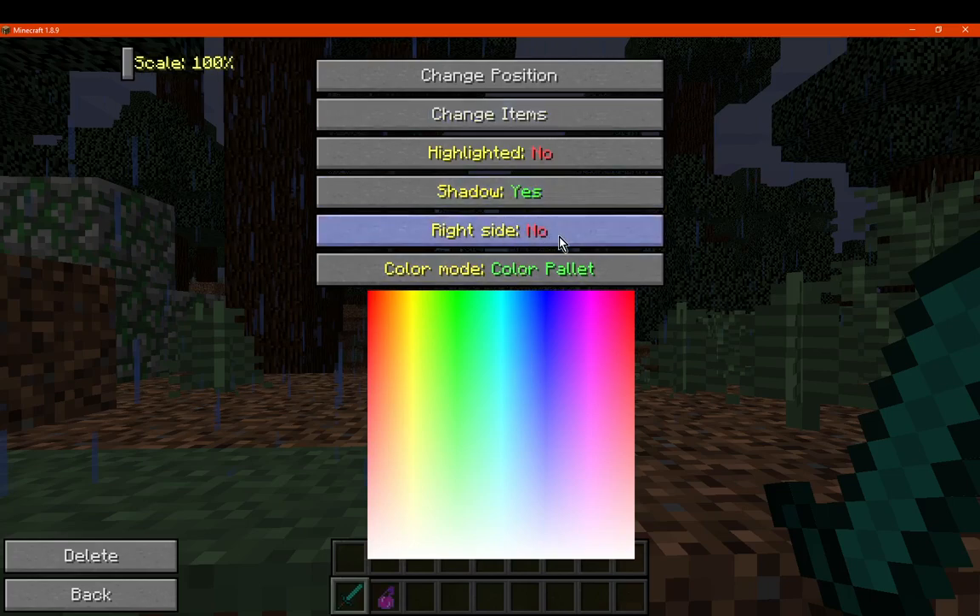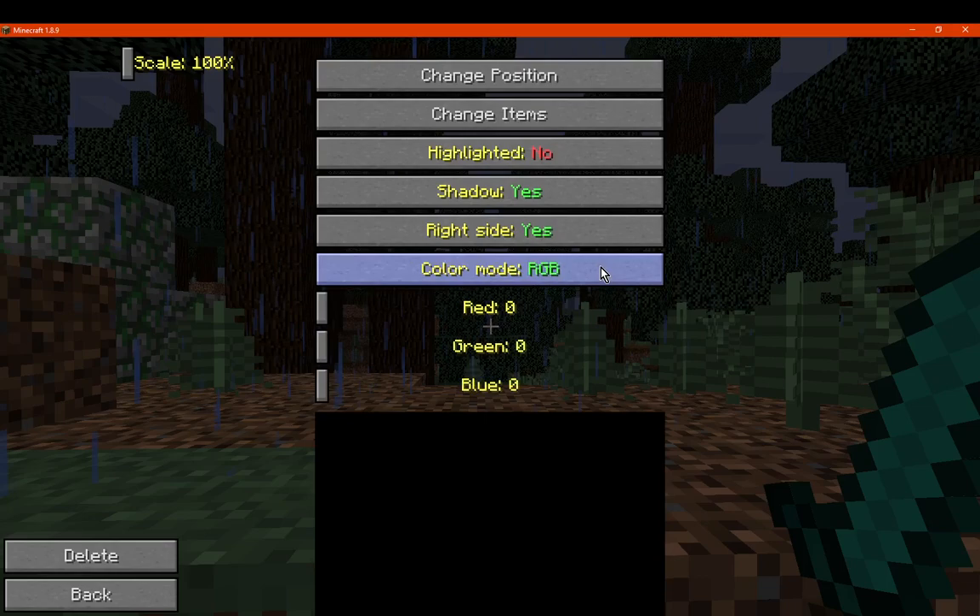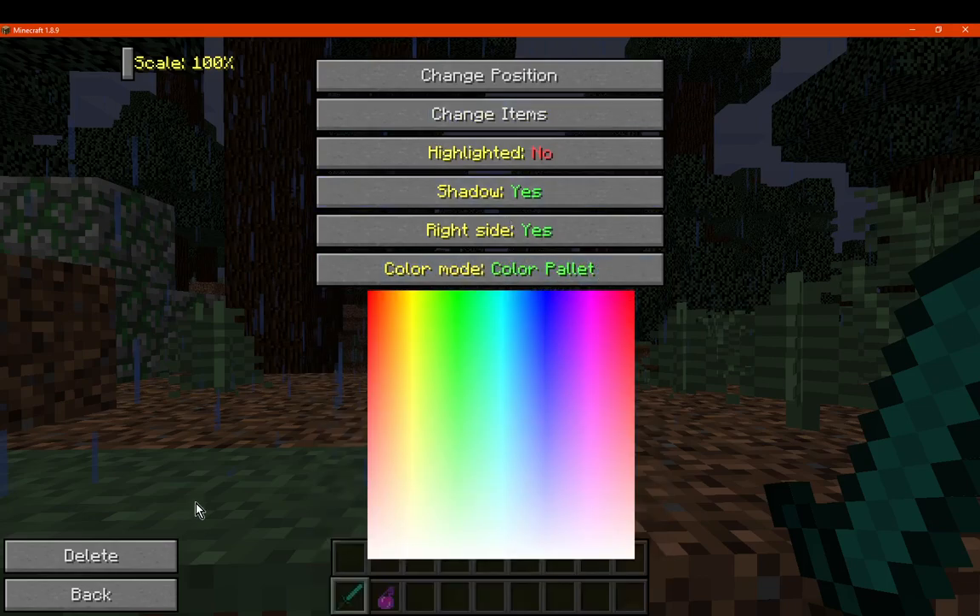We've got shadows, we've got right side. Again, many of these might not be finished yet — they're just placeholders, but the features were obviously in the original. I've got color palette mode, chroma, and a bunch of options there: RGB and so on, for the text, backgrounds, and a few other things.